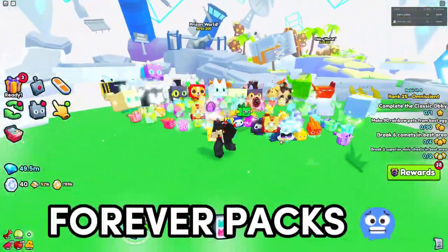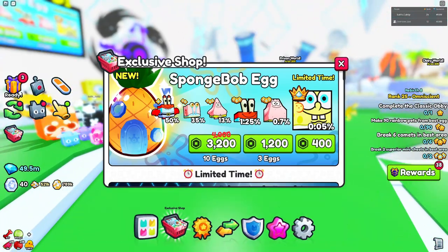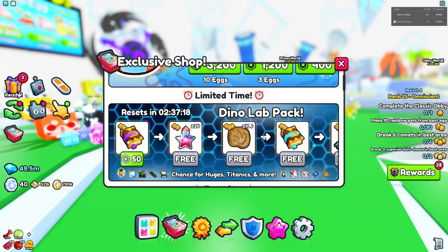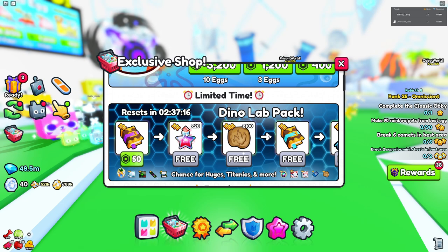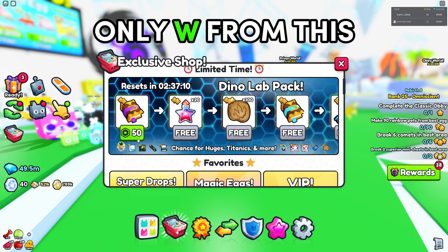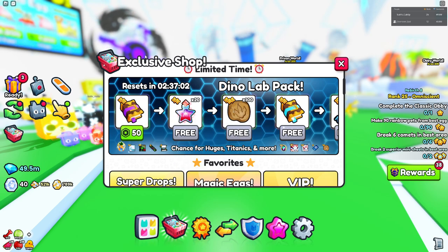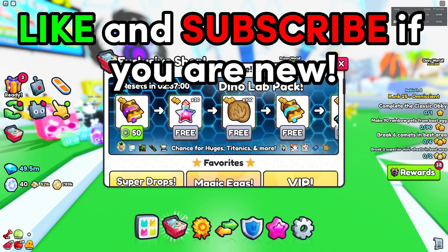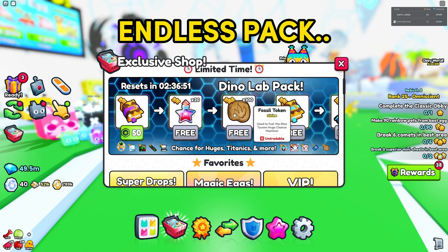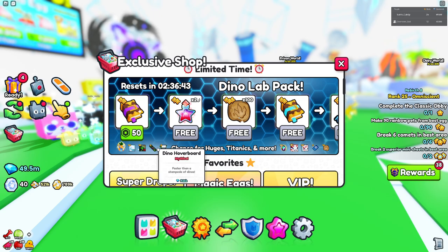Today I'll be talking about the issue with the forever packs in Pet Simulator 99. If you don't know what a forever pack is, if you go into your exclusive shop and scroll down, it's pretty much always here at this point — it's been introduced with different versions. You get one thing for free at the start, which is probably the only good thing, but then the rest you have to pay for. The more Robux you pay, the further you progress and get some free stuff along the way. This pack is essentially endless — there's nothing at the end. It's auto-generated, and you can get different huge pets and items.